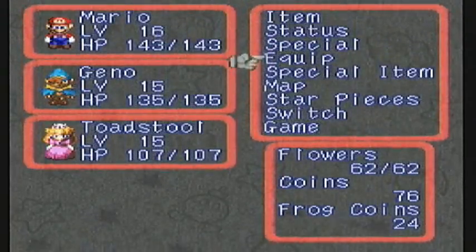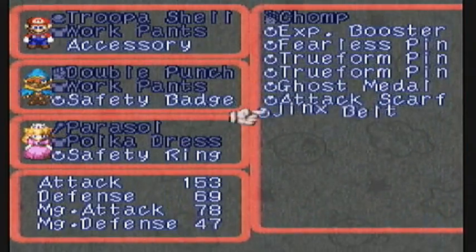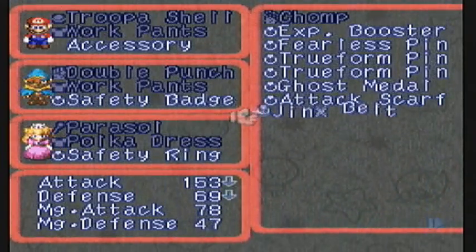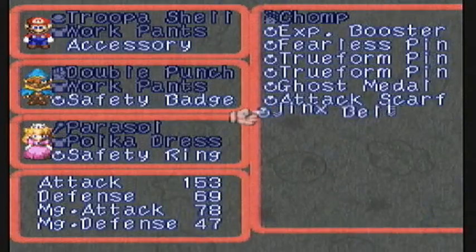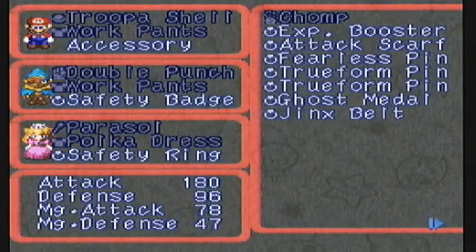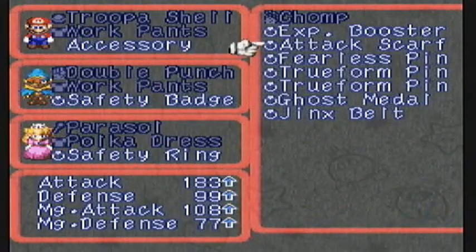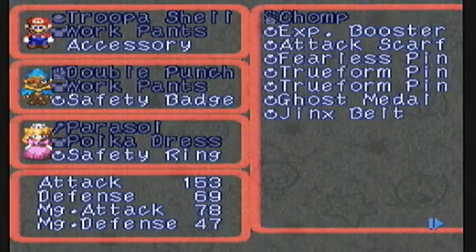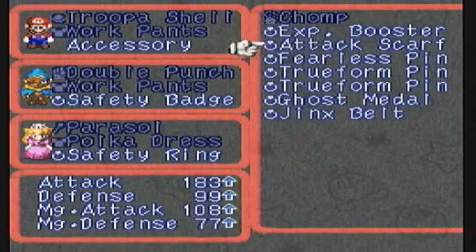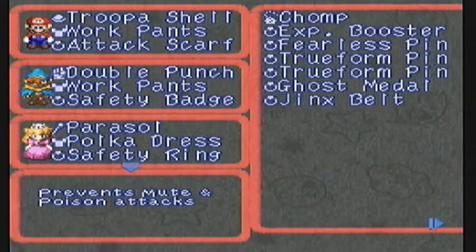Let's have a look at that, baby. I imagine it couldn't be that much better than the Jinx belt, but let's find out. Holy shit! Wait a minute... okay, that can't be real. It's 180 and 96 versus 183 and 99, but that also boosts the magic attack by a whole hell of a lot, and magic defense — by 30 each. Holy shit. I don't think I've ever actually gotten this accessory before, guys, so holy crap.